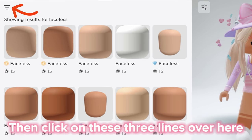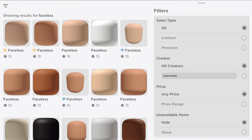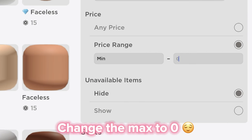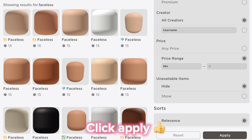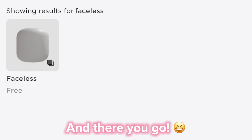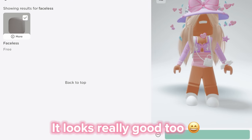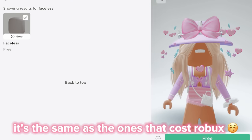Then click on these three lines over here, go to price range, change the max to zero, and click apply. And there you go — free faceless for y'all. It looks really good too, it's the same as the ones that cost Robux.